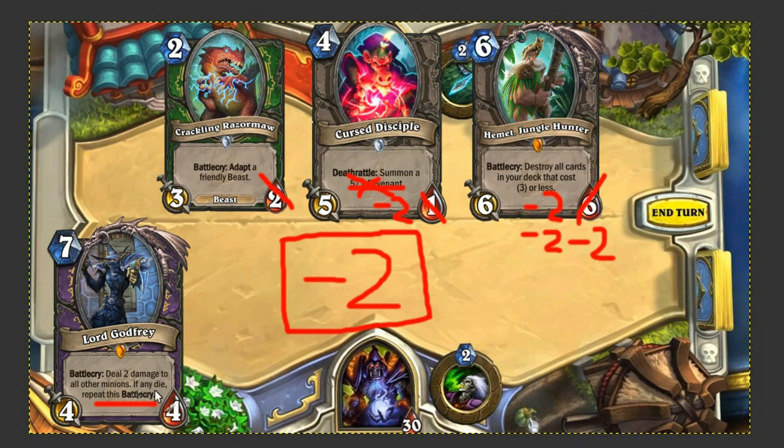In effect, Lord Godfrey has already become better than Twisting Nether on the board. Twisting Nether destroys all minions but does not deal with Deathrattle events. So in the case of minions like Cursed Disciple, or Cairne Bloodhoof maybe, where it Deathrattles into a second minion, that second minion would have survived. But with Lord Godfrey's effect, as long as a minion dies every trigger, it can kill everything on the board — including Deathrattle minions.